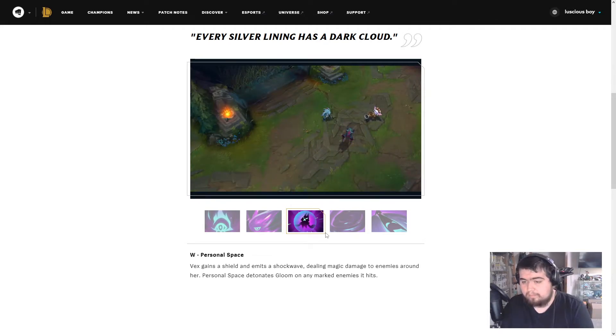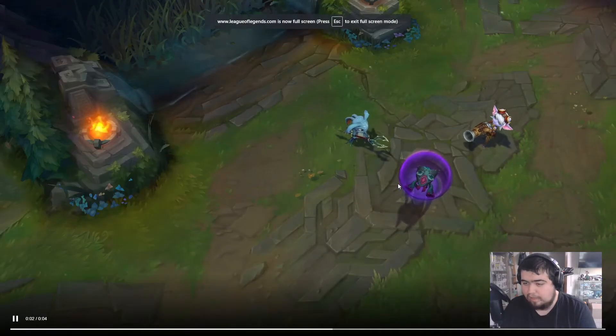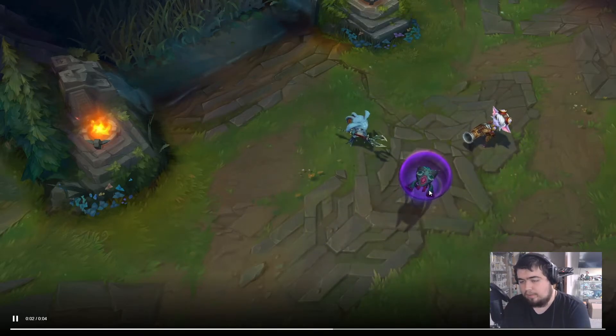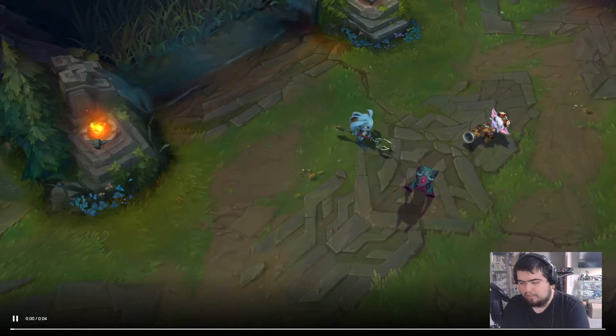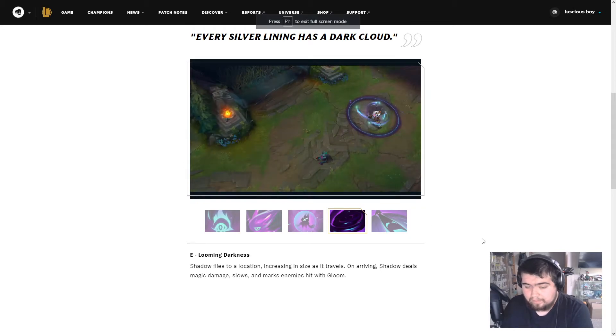Personal Space — Vex gains a shield and emits a shockwave dealing magic damage to enemies around her. Personal Space also detonates Gloom on any marked enemies hit. I thought this actually gave a speed boost when I saw the teaser at first. It's pretty cool, straightforward — the passive really does a lot of the work here, and they did want a more straightforward mage.